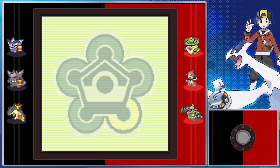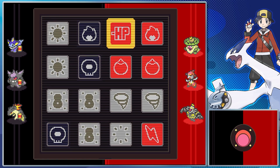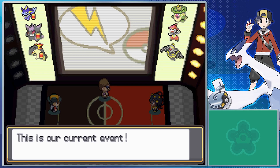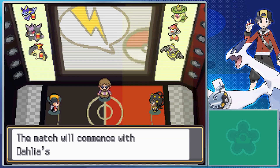Something I forgot to mention about the battle game board last time is if you use a panel that inflicts status ailments on the opponent's team or your own, it still applies type immunity — so Steel types can't be poisoned, Ground types can't be paralyzed, Fire types can't be burned, and so on.